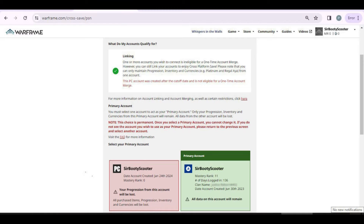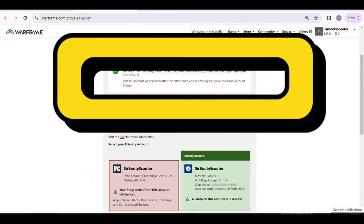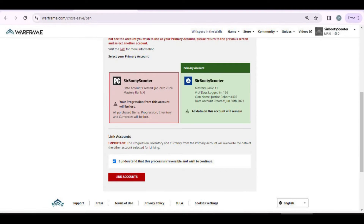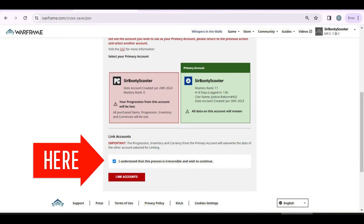Everything will be merged together at this point. There was a cutoff date in the latter part of last year where any account made after that date won't merge any progress items or currency on the new account — so it's wiped out. If you scroll to the bottom of the page, there is an authorization tick box that you must select and finally link the account.